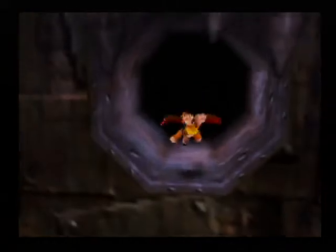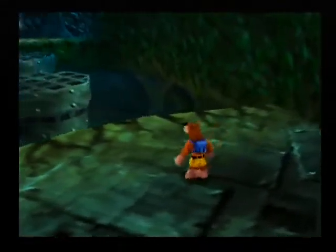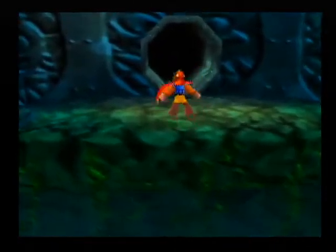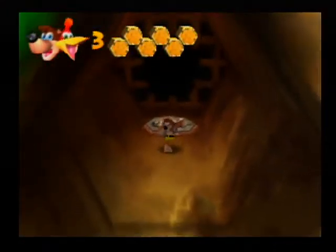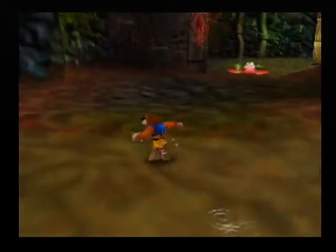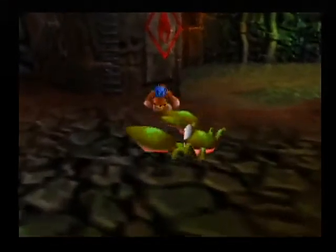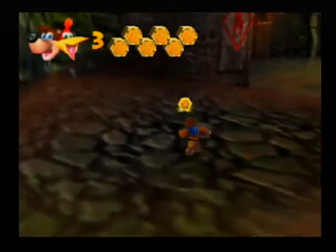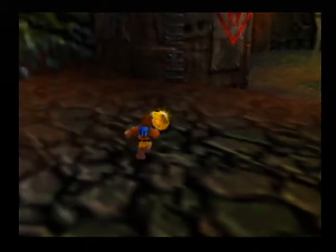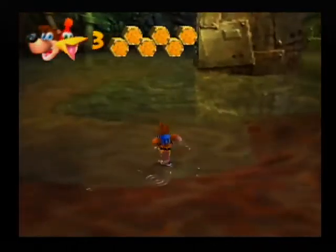Banjo-Kazooie is for the N64 — that old Nintendo thing with a controller shaped like an M — the first controller with an analog stick, as far as I understand. It's an example of early full 3D games. There's lots of interesting things we've been talking about through the playthrough: about the use of simple aesthetics, about accessing even straightforward games as a text — like a volume of work worthy of interpretation and inside reading, beyond just taking things at absolute face value.